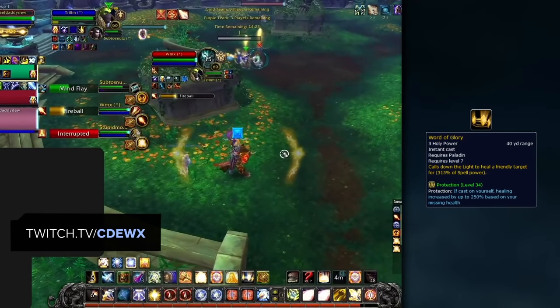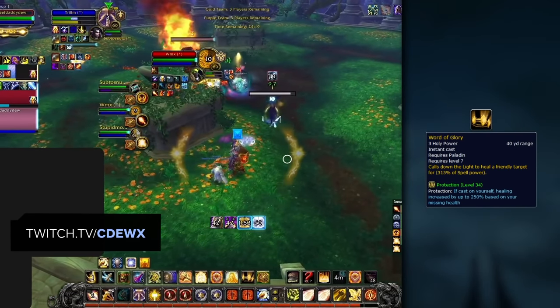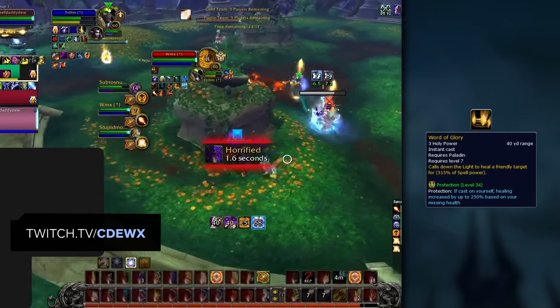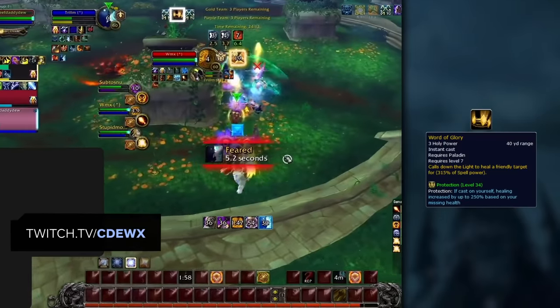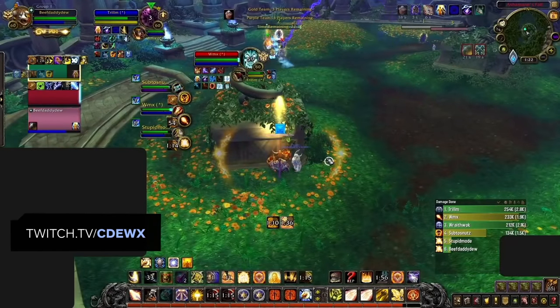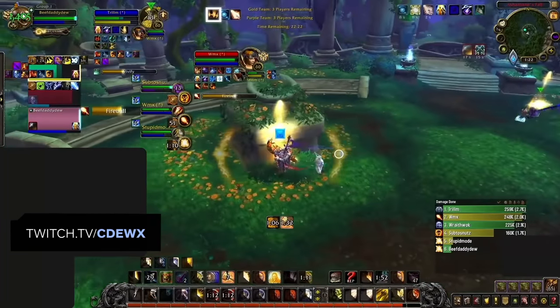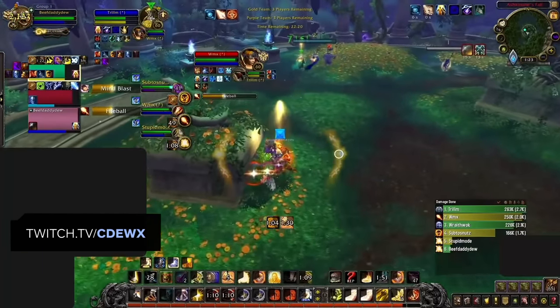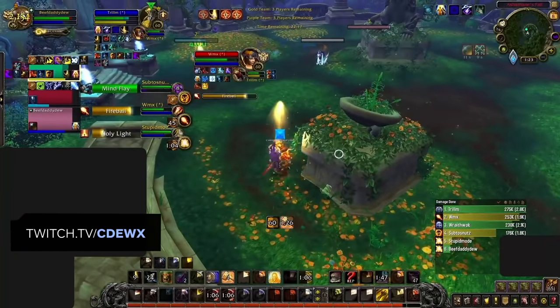Lastly, we have the absolute core of your healing in PvP right now: Word of Glory. It should always be your number one priority spell, as not only does it do a ton of healing, it is also instant cast and costs no mana whatsoever. If your target is at very high HP, it might be worth using Bestow Faith or Holy Light instead to keep them topped off, allowing you to save your Word of Glory for when you need some bigger heals.